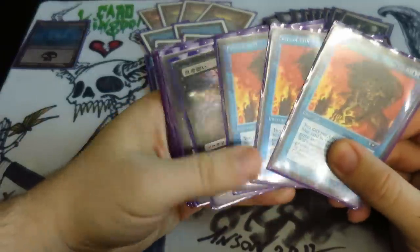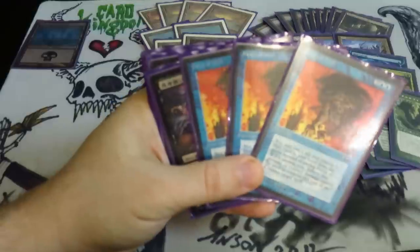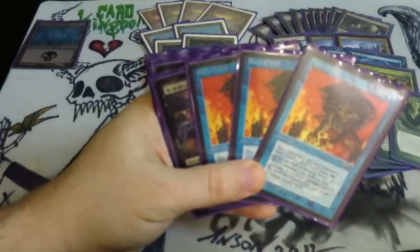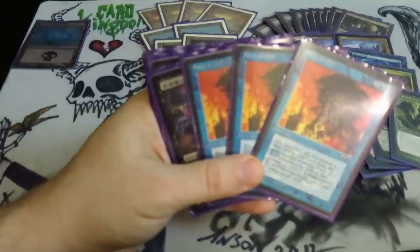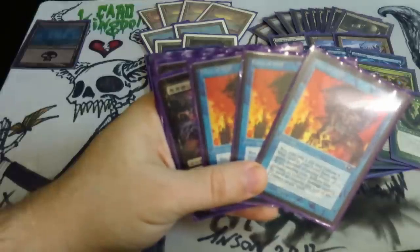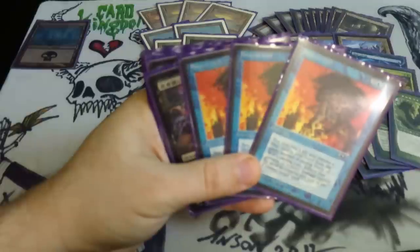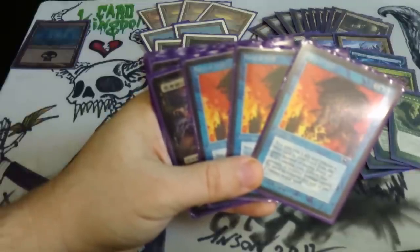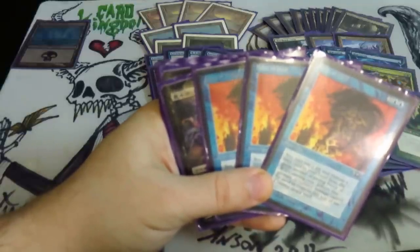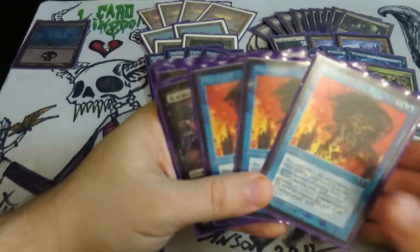I've got Force of Wills in here — this is really the only counterspell. As you can see, I'm only running three. I have the fourth one sitting in the sideboard. It really depends on your local metagame whether you want one, two, three, or four Force of Wills in the main deck — I personally wouldn't go below three. The really nice part about this counterspell is that Shardless Agent cannot cascade into it. A big mistake I see people make is putting in things like Spell Pierce or Flusterstorm into this deck or the sideboard, and then crying when Shardless Agent cascades into them. Force of Will is great because you don't waste it when Shardless Agent cascades.